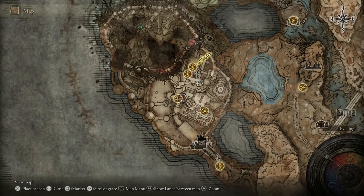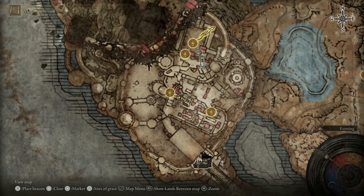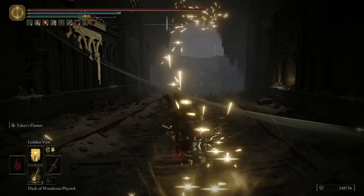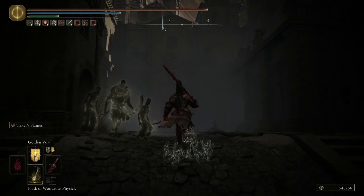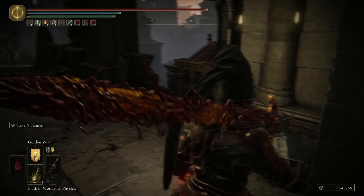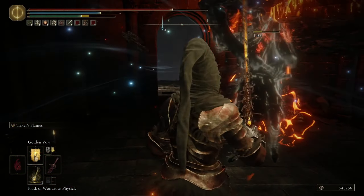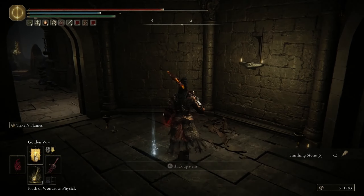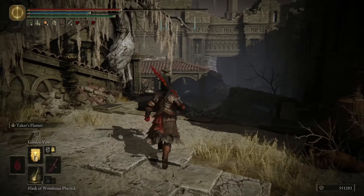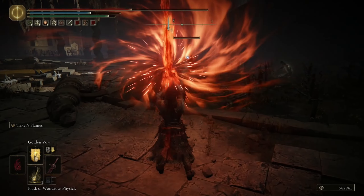Starting at Beluratm Tower Settlement, you'll pass through a second Site of Grace. Go through the little alley, straight on, turn right, then left, then left again. At the top you'll see another Site of Grace. Continue outside, turn right, pass the roof area, and you'll get to the area where the first invasion takes place.